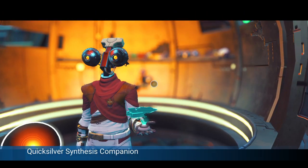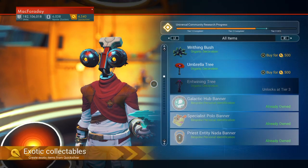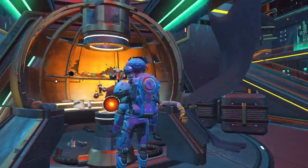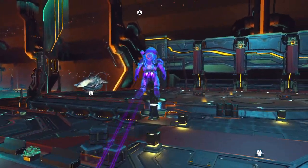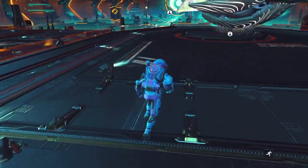It's pretty simple. You just get another void egg, and of course you've got to have at least 3,200 Quicksilver to purchase it. So I'm going to go ahead and purchase another void egg, and then you've just got to go out and Pulse Jet again, like the first time you got your void egg, and we should get a special encounter to get a new ship.